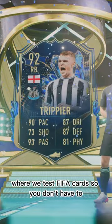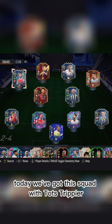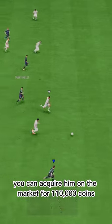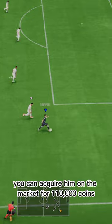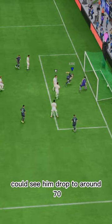Welcome to Baller or Bust, where we test FIFA cards so you don't have to. Today we've got this squad with TOTS Trippier. You can acquire him on the market for 110,000 coins. I think his price is going to drop, though — could see him drop to around 70k.